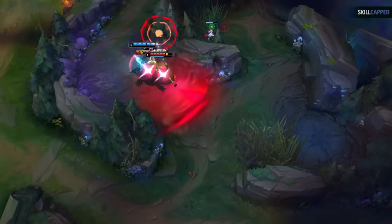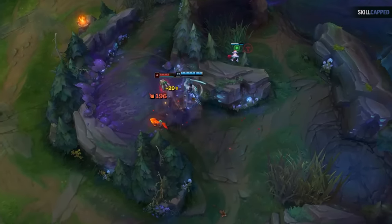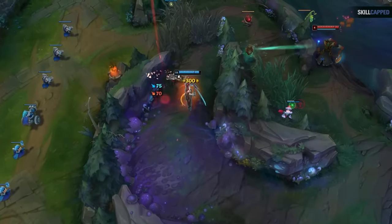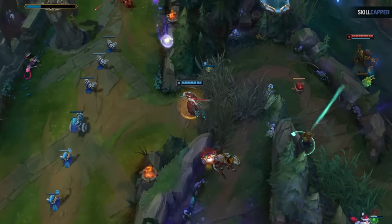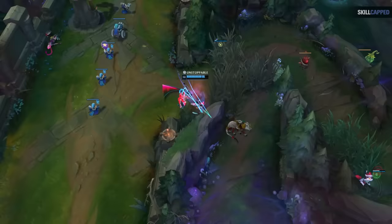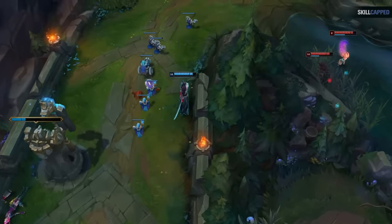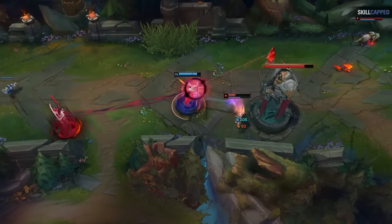One more handy tip about your E: it is a really overpowered ability vs certain champions because it will remove certain CC effects when you snap back. This is especially important to know vs champions with sleeps like Zoe and Lilia. If they land their sleep on you, press your E and then just snap back to completely cleanse the spell. This is why Yone is such a great counter into Zoe.